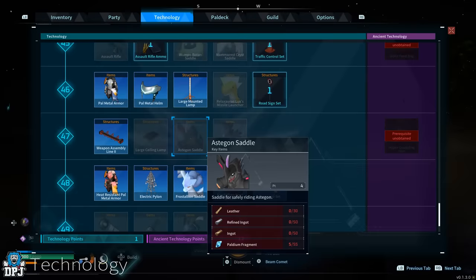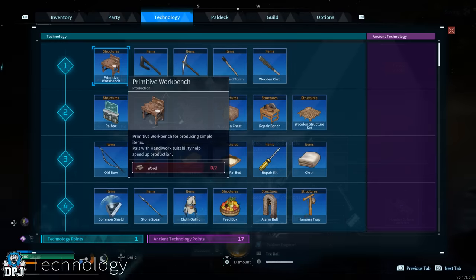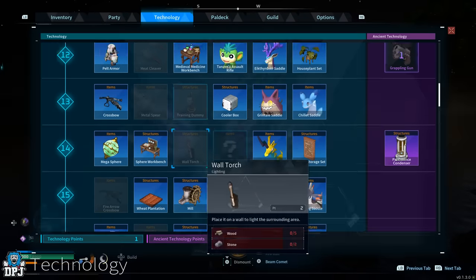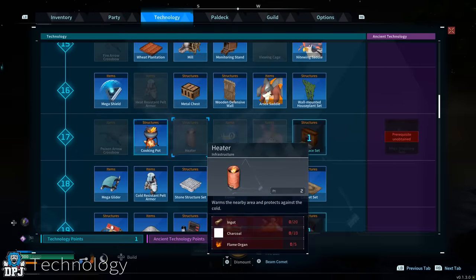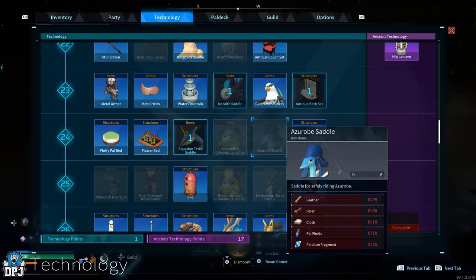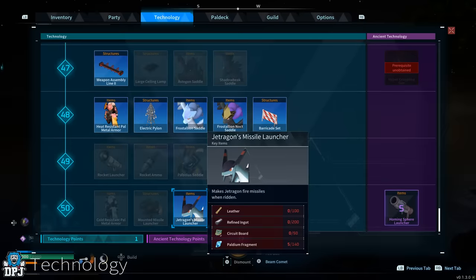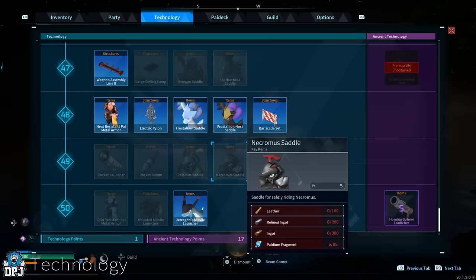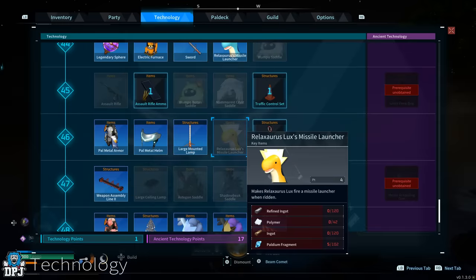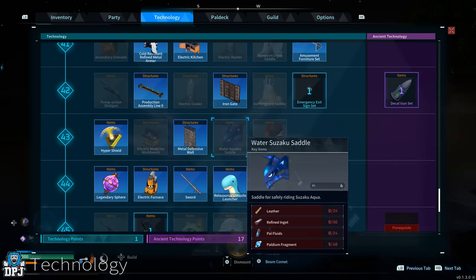In regards to blueprints and unlocking things, it's mainly tied to your level. But once you actually reach the max level of 50, that's it for technology points - you won't receive any more. I got to level 50 and barely scratched the surface unlocking every blueprint this game offers, and this is without the tons of saddles you also get upon capturing those pals. I was left stranded - I didn't know what I was going to do.